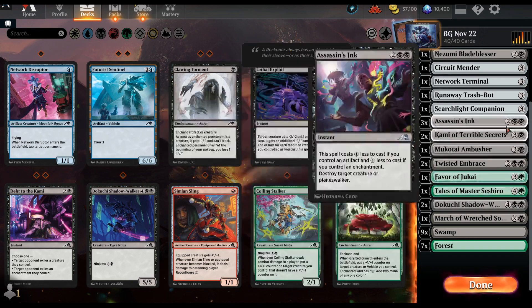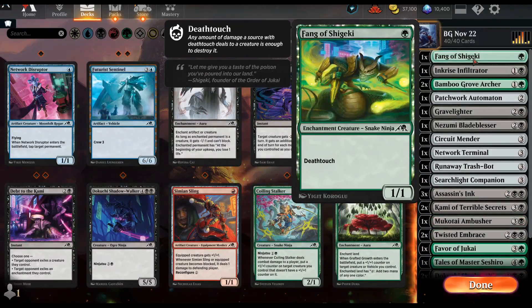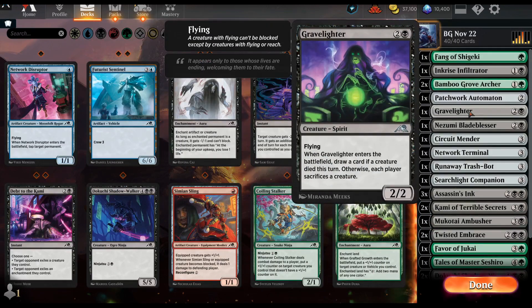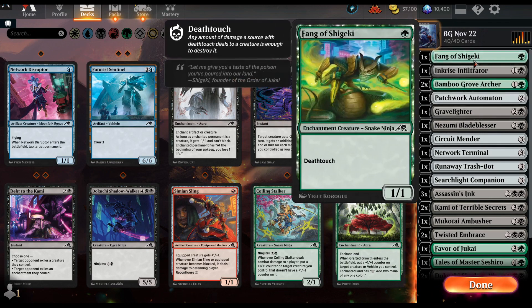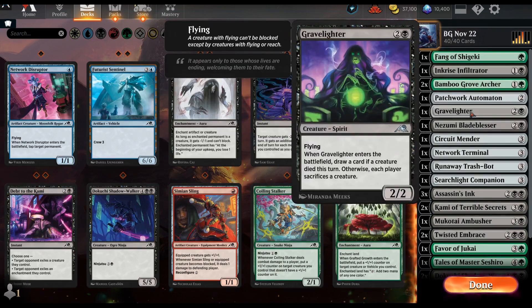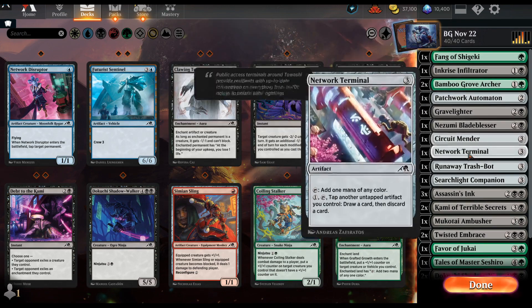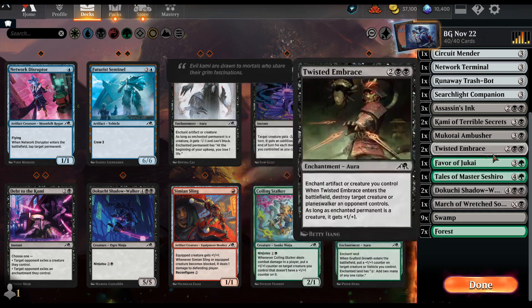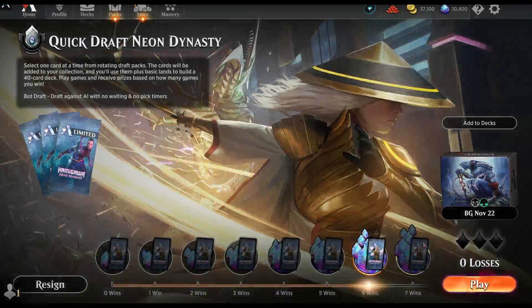I've been able to ninjutsu a lot with evasion creatures — Deathtouch is kind of evasion since they don't want to block it, and flying is evasion. They're never sure if I even have a ninjutsu creature; at only one mana they feel bad blocking even a two-drop. There's also a flyer here. This last card I didn't get to use much, but I would imagine it's pretty good removal. Anyway, this is the exact deck I used to go 6-0, and I hope to go 7-0 — my best ever was 7-2 so that would be a personal record.